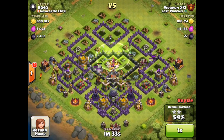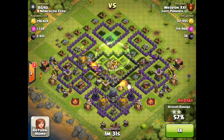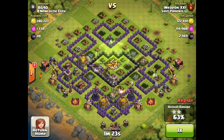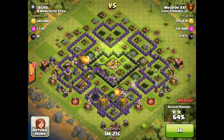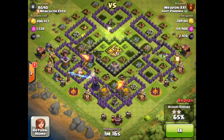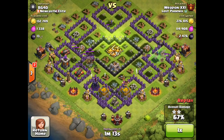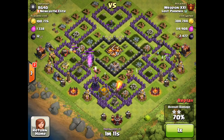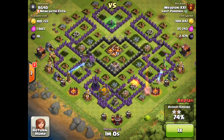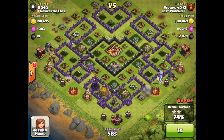That was a jump spell laid down there — not that necessary because those heroes would have gone through that not fully upgraded wall pretty quickly — but nonetheless we're already up to two stars and it's beginning to look like a three star victory is imminent. That Queen is at full health and she's got a golem in front of her, taking no damage whatsoever as she melts through structures left and right, going through those walls rather than going around them because that's what Queens do.